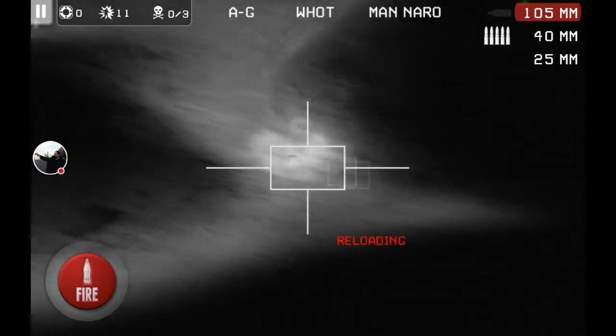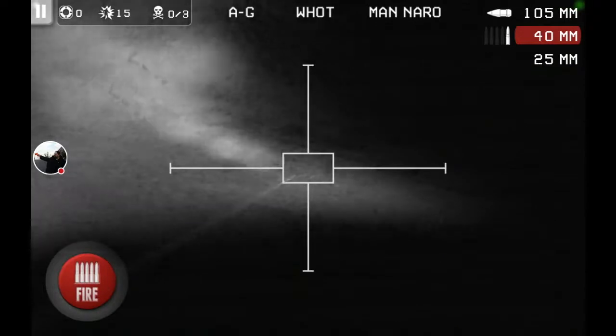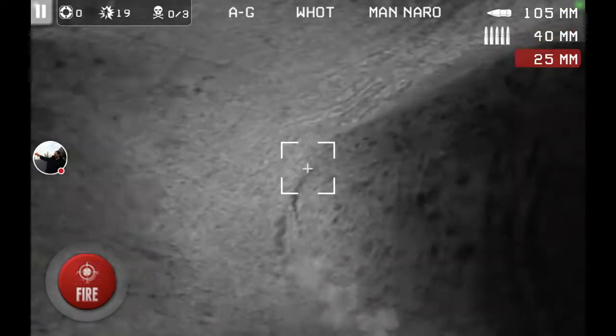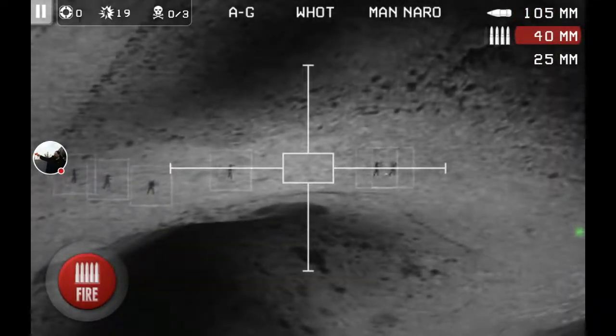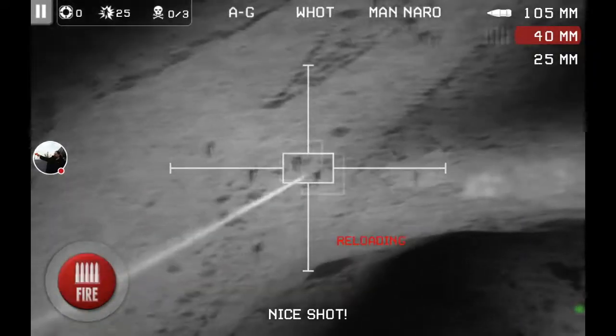So the main gun you're going to be using most of the time is probably this 40mm gun. It's got a decent rate of fire. You can fire five shots at a time. It's got a decent area effect, but not so big that you can't be surgical. Each of the weapons has different purposes. I like to use the 40mm for just kind of walking down lines of zombies and blowing them up.